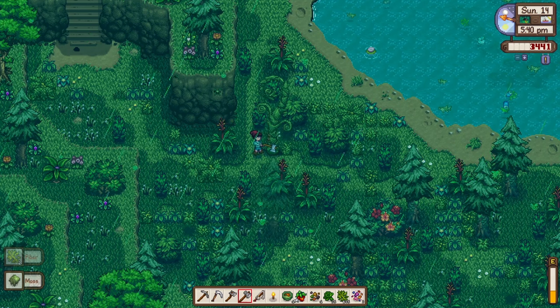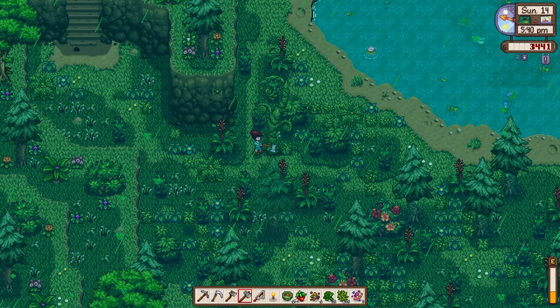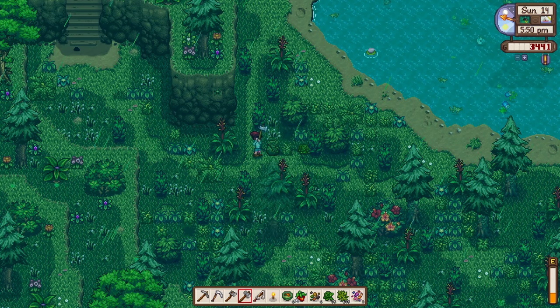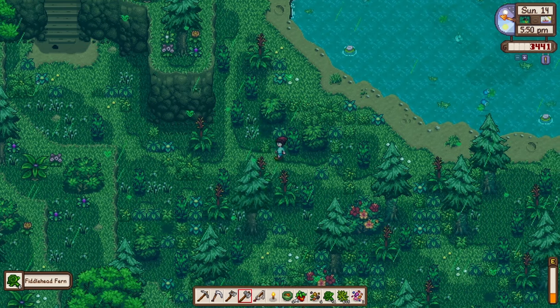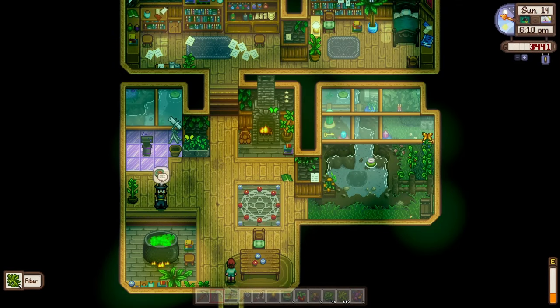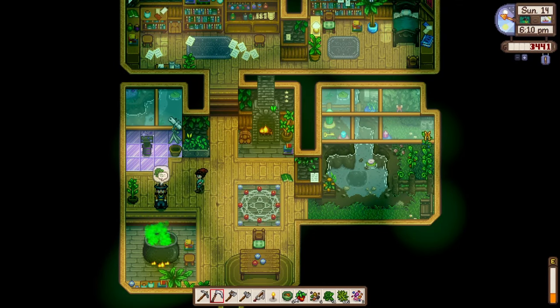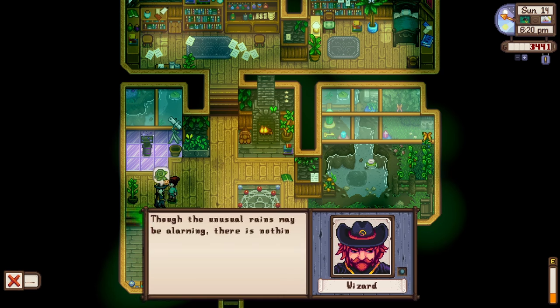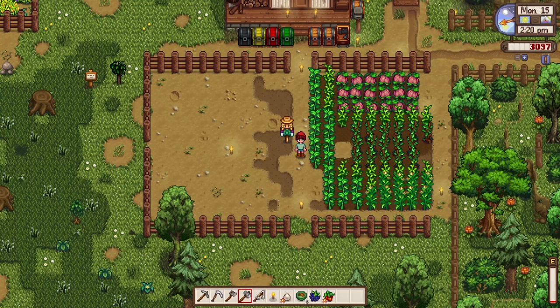With these mysterious things happening around the valley, the best person to consult is - the wizard! Let's go there right now. It looks like he's also affected by the storm. Hello, I have something for you Mr. Wizard. He's not talking directly about it, but he says: 'Though the unusual rain may be alarming, there is nothing to fear this day.' I trust your expertise, sir.